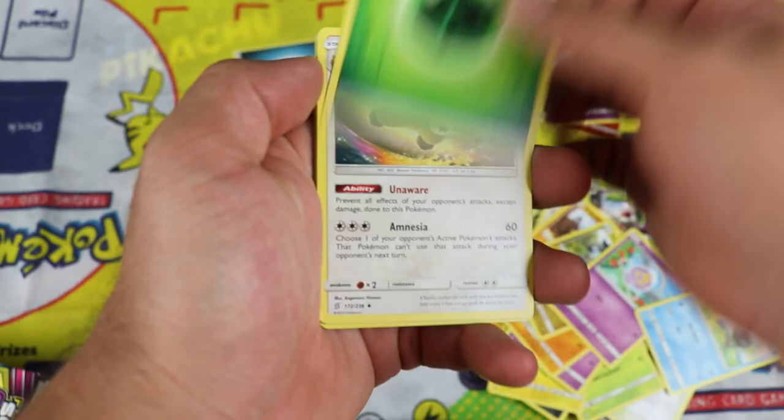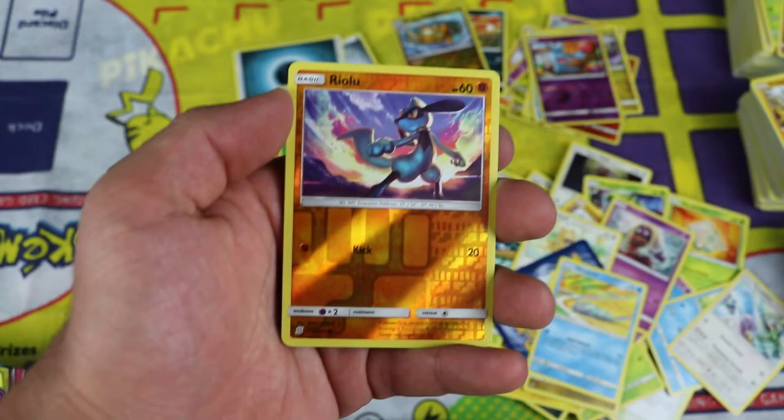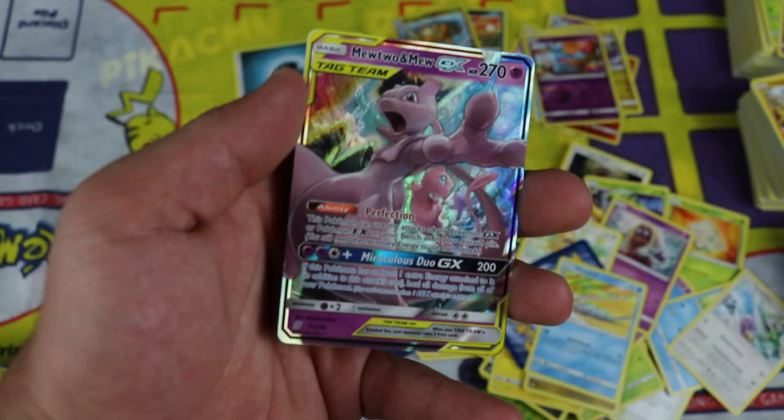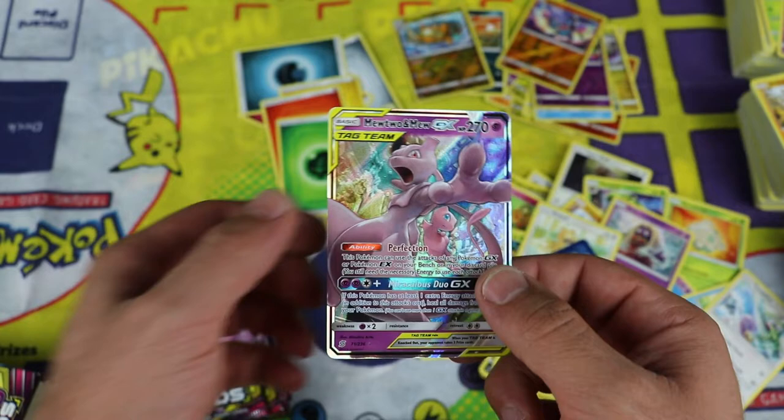Leaf Energy, Beedrill, Tornadus, and Jynx. Swaddle, Bidoof, Scruffy, Wimpod — a bunch of commons, Realu — speed opening — and the pull: whoa! There's the pull. We were waiting on this box: a beautiful Mewtwo and Mew GX!